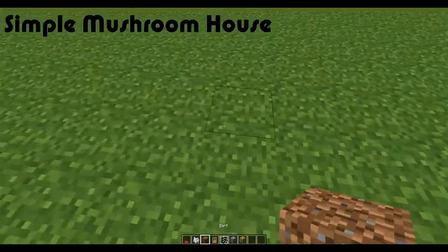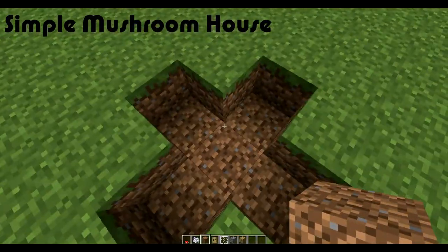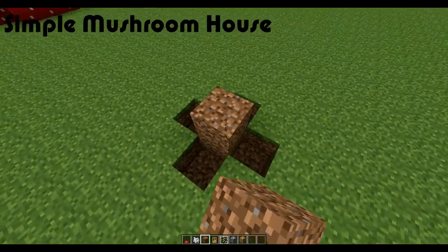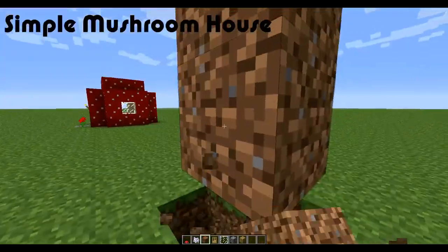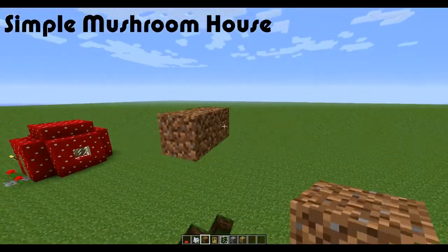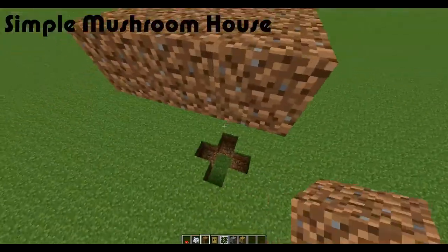Start by digging down, then nerd-pole up six — one, two, three, four, five, six — and delete all that. Then do a three by three platform at the top.